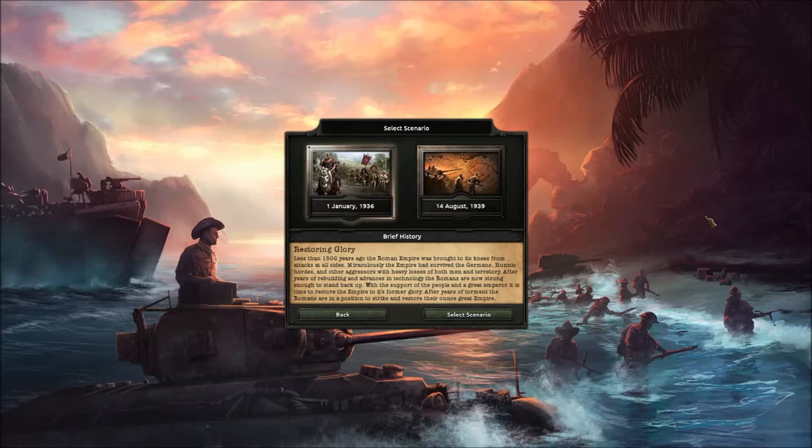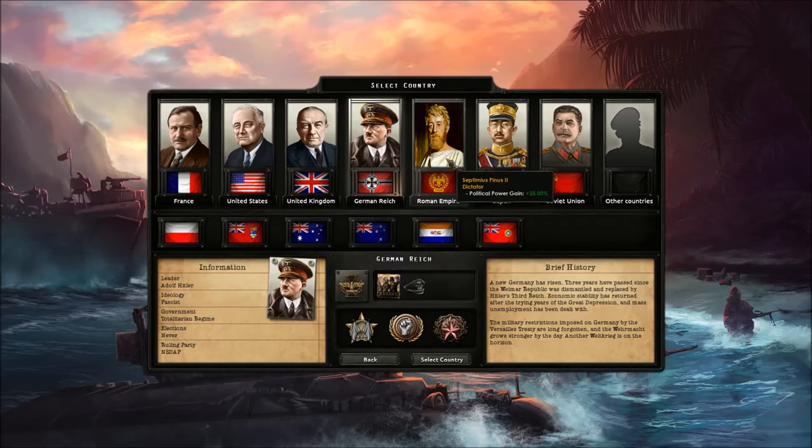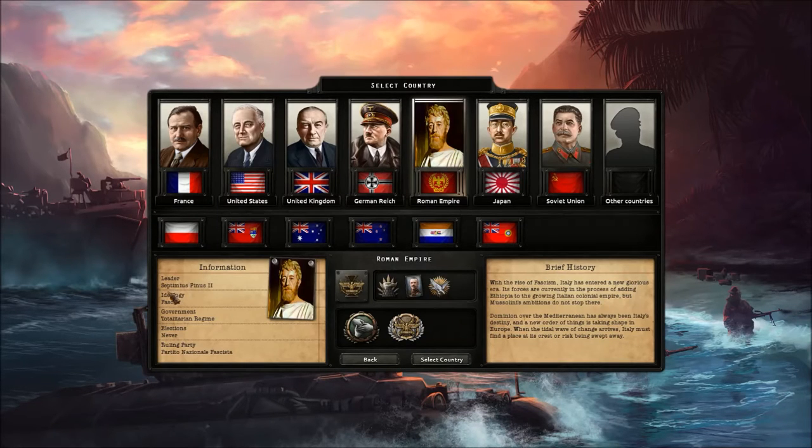The mod pretty much replaces Italy with the Roman Empire and you get a bit of land in the Balkans too. The brief history reads: 'Restoring glory - less than 1,500 years ago the Roman Empire was brought to its knees from attacks on all sides. Miraculously the Empire survived the Germans, Hunnic hordes, and other aggressors with heavy losses. After years of rebuilding and advanced technology, the Romans are strong enough to restore their once great Empire.' So instead of Mussolini we get Septimius Pinus the Second.